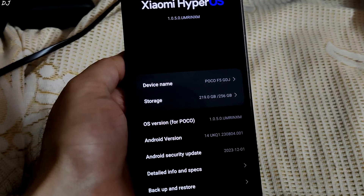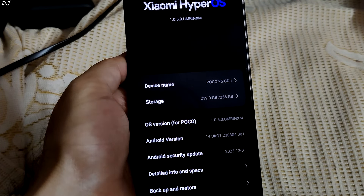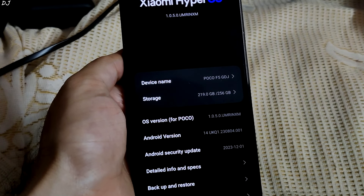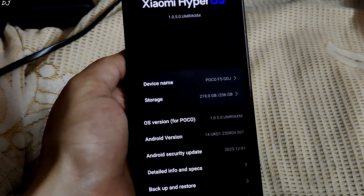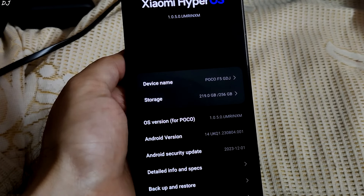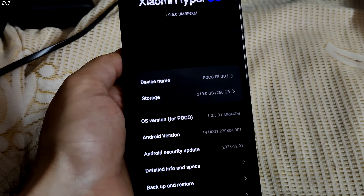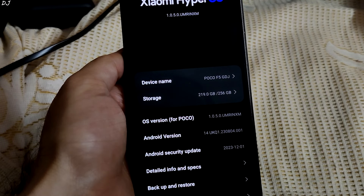Welcome back guys. I finally updated my POCO F5 from MIUI to Android 14 based HyperOS. This is its current version 1.0.5.0. It's the Indian variant of POCO F5. The Android security patch update is for the month of December 2023. This is a bit disappointing as we are already in March 2024.